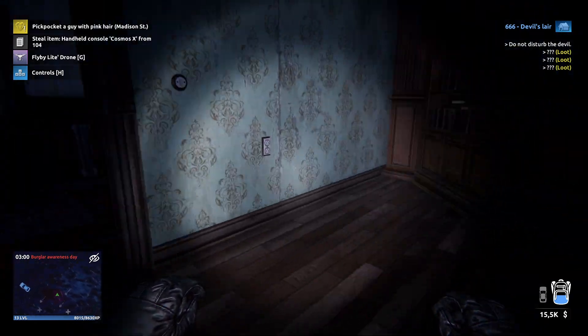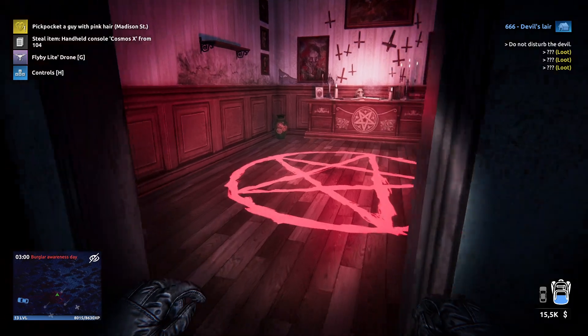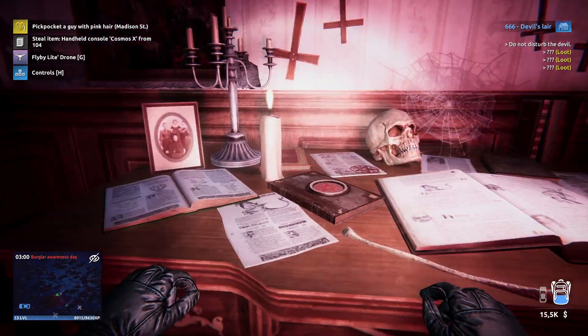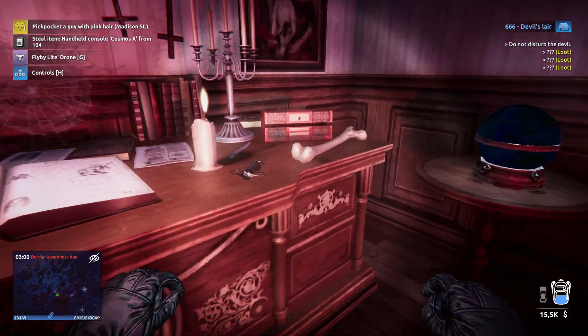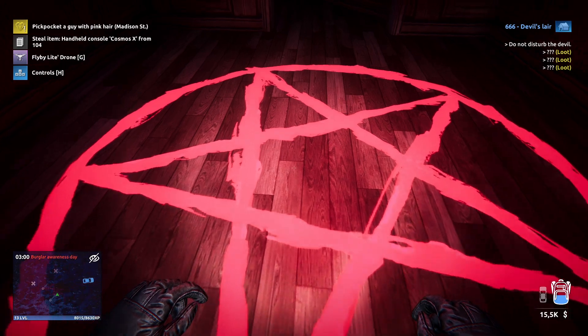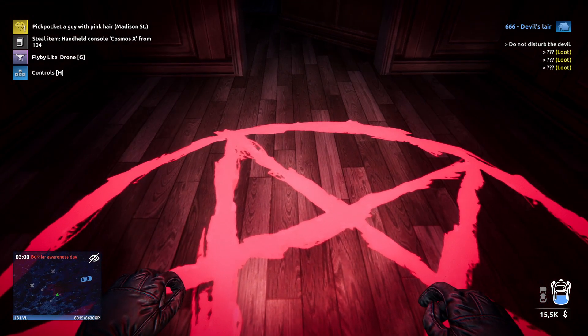Somewhere I saw the note but it doesn't matter. You need to come to here - he did a lot of nasty stuff, I need to say he did a really good job. Can we pick this up? No. So here you see the pentagram, and what you need to do now is go to your inventory.